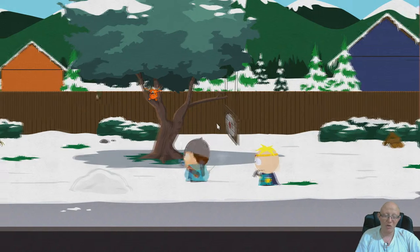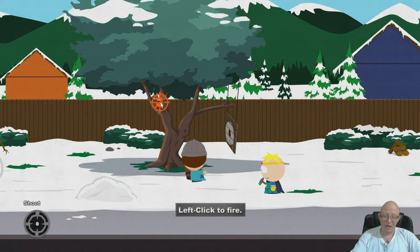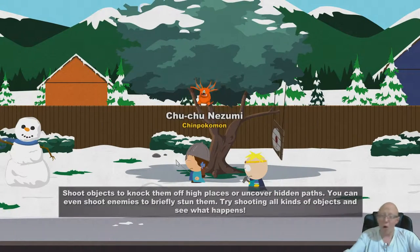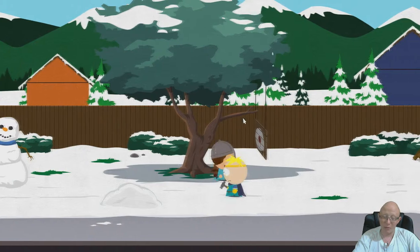Welcome back to the Chimpokemon collection. We found our second Chimpokemon and we need the arrow to shoot it down. Just press F and fire and it will fall down, then pick it up. We now have 2 Chimpokemon out of 30, located right next to Butter's house.